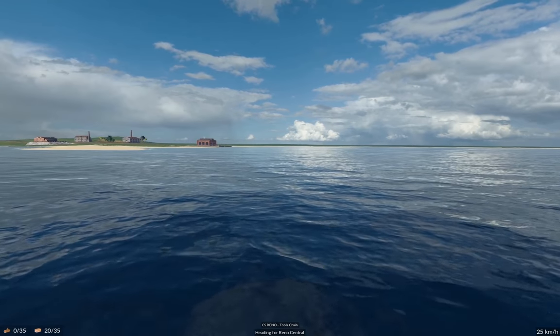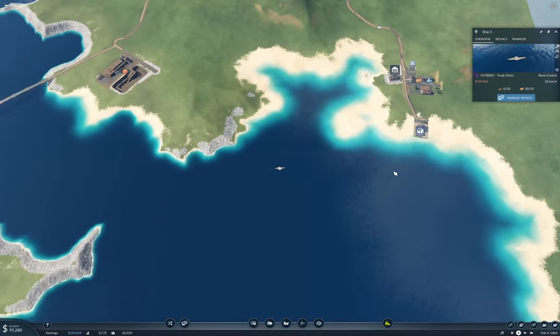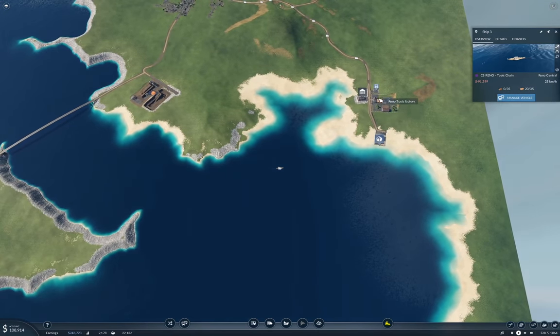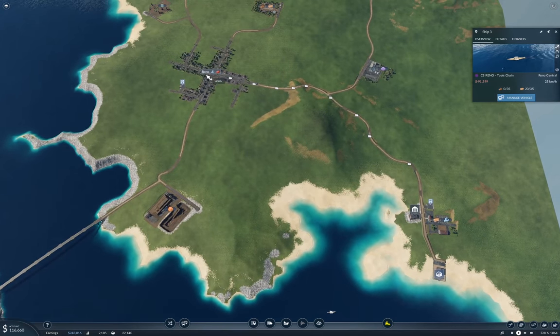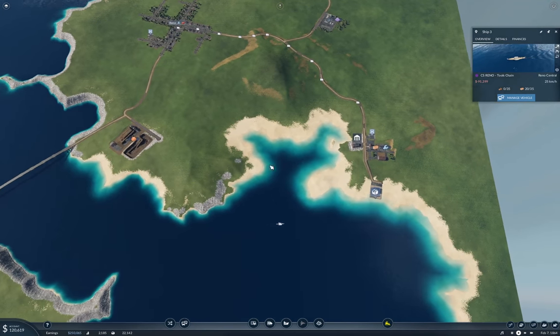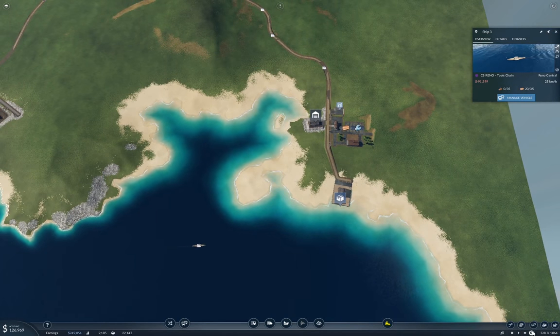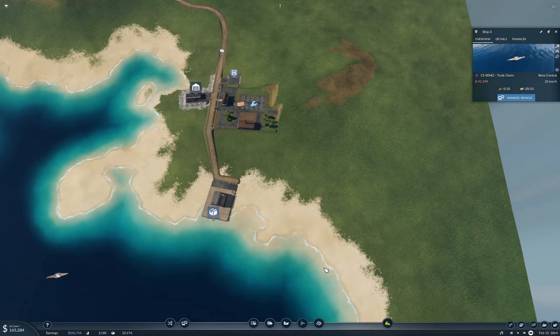We can see the dock up there, so this will ultimately arrive at the dock. It will then start producing some tools here, which will eventually make their way over to Reno and make a couple of dollars. Let's put the afterburners back on so we can see how much this is actually going to earn. The goal this time is to get enough cash to launch a train on the line we built last episode.